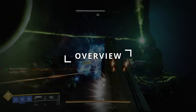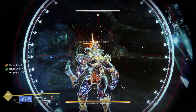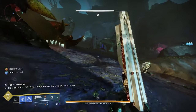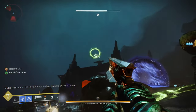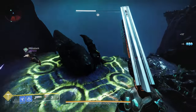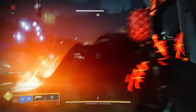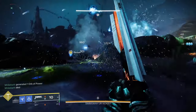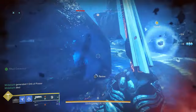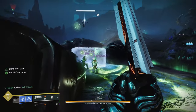Prismatic is the newest subclass we're getting alongside the release of the final shape. Prismatic is special in that it isn't so much a new subclass as much as a combination of every other subclass we already have access to. You can combine abilities from any subclass to create unique, never before seen synergies and gameplay loops. There are limitations though — Bungie has handpicked a subset of abilities from each subclass to be used with Prismatic. This means some absolutely broken combinations probably won't be possible, but that doesn't necessarily mean the subclass is dead on arrival.